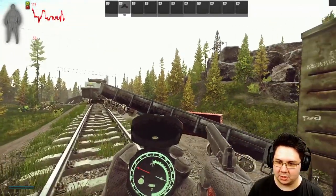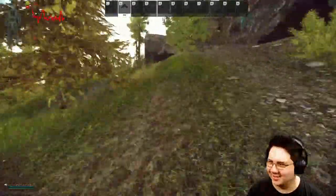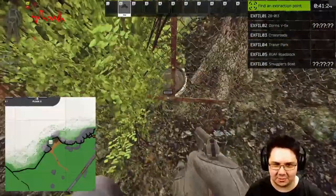For our first cache we're going to go from here about 85 degrees. We're looking for this little power pole, and just to the left is the cache right here.